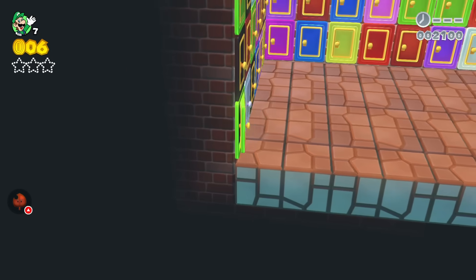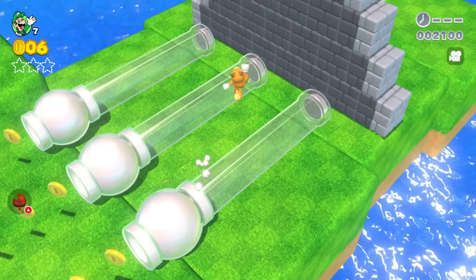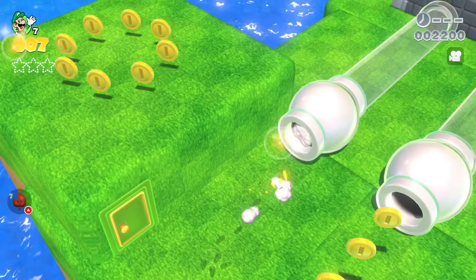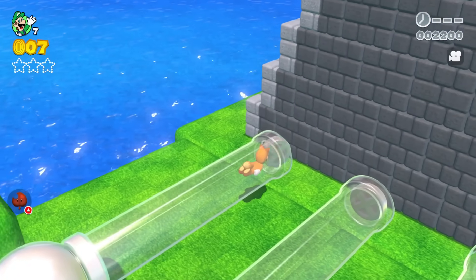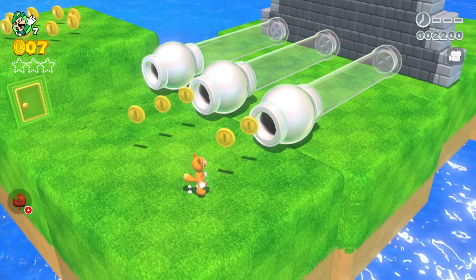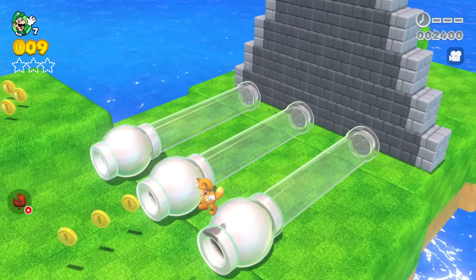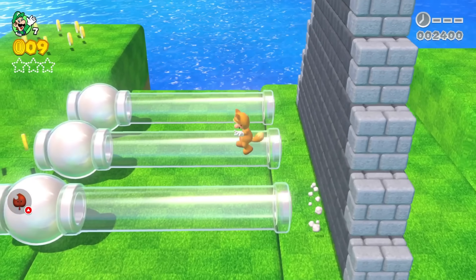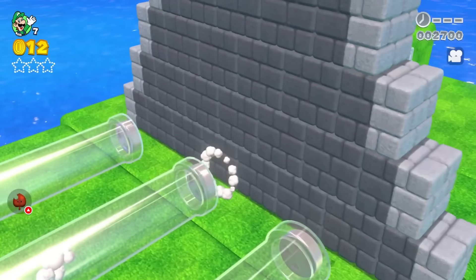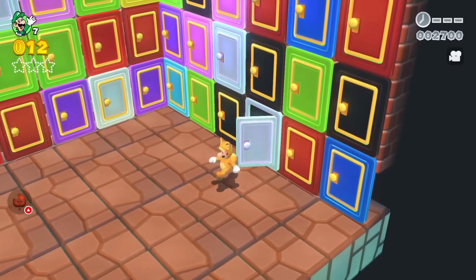The next door Luigi chooses is the green door on the left, and that brings him to a room with three cannon launchers and a brick wall. The first cannon slowly launches Luigi into the wall and he slides down. The second launches him much more quickly, but he still slides down. The third is so fast that Luigi is launched through the wall — but going through the door brings him back where he started.